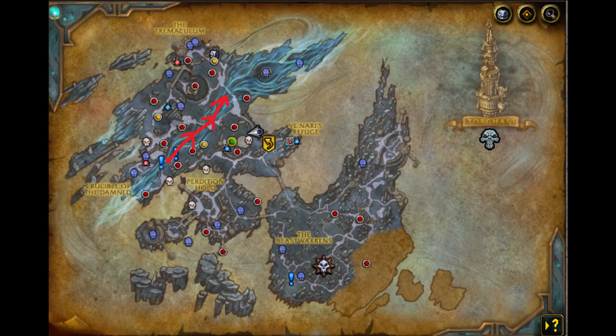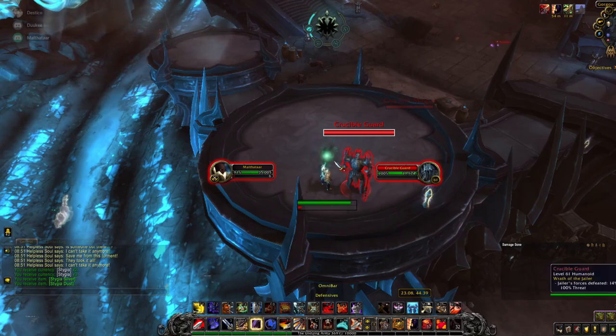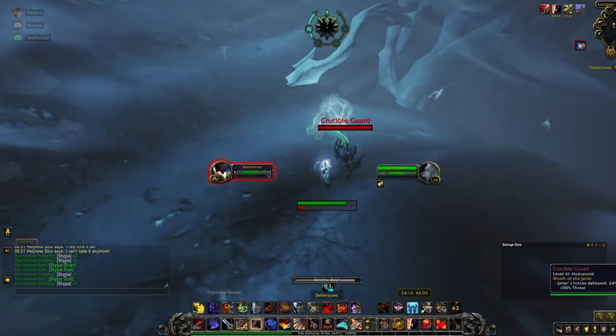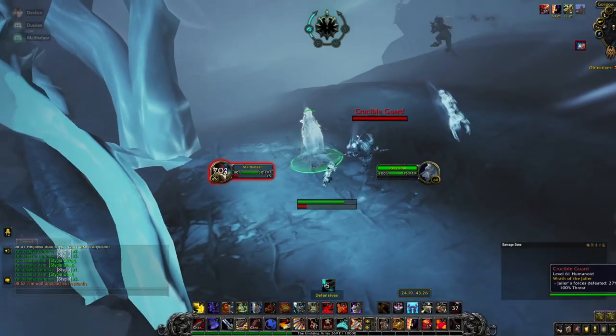Next up you need to obtain a Willing Wolf Soul. This is a stray soul running around in the river in the Maw — it spawns in the southern part, runs to the northern part, then despawns and repeats. My suggestion is that you start north and then run with the river south and you'll encounter it at some point. When it spawns it shows up on the minimap as a stray soul with the icon of the souls you rescue every week, and you can see it's a big wolf soul. Just right-click it to soothe it, it'll stop and howl for a minute, and then you'll obtain the Willing Wolf Soul.